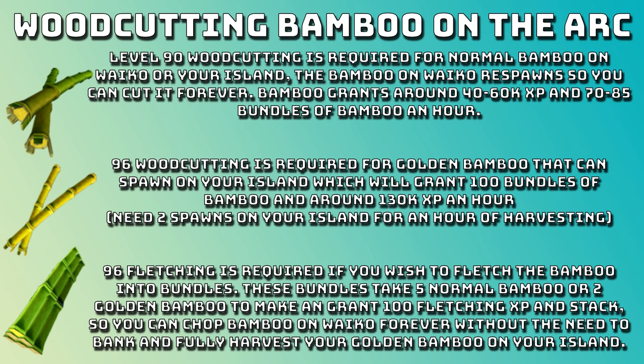Next up is woodcutting bamboo on the Ark. Level 90 woodcutting is required for normal bamboo on Waco or on your island. The bamboo on Waco respawns so you can cut it forever. Bamboo grants around 40 to 60k XP an hour and 70 to 85 bundles of bamboo an hour - a good way to get early chimes. 96 woodcutting is required for golden bamboo, which will grant 100 bundles of bamboo and around 130k XP an hour. You'll need two spawns for an hour of harvesting. At level 96 fletching you can fletch bamboo into bundles - five normal bamboo or two golden bamboo to make one bundle, granting 100 fletching XP. The bundles stack, so you never need to bank.